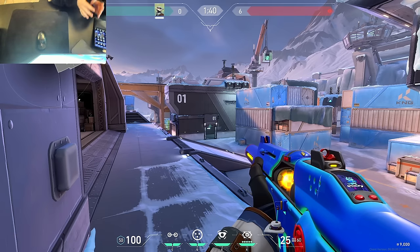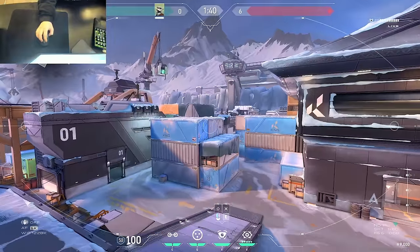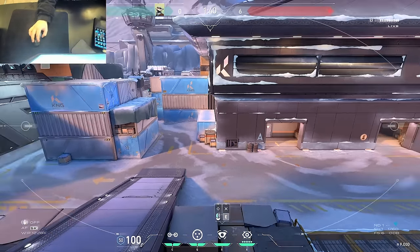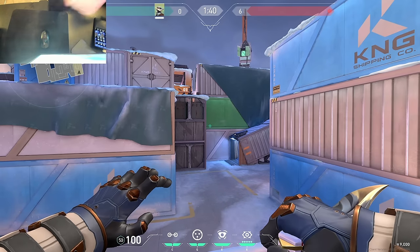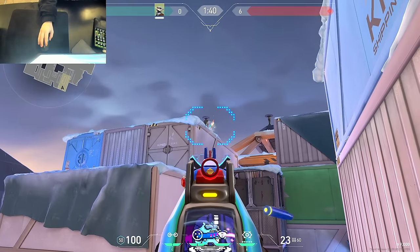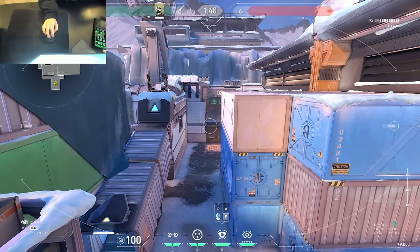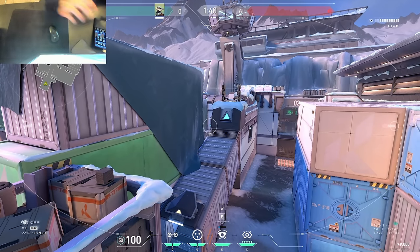For mid attack cams, there are two different ones I like. The first one I already showed you in the flank section — just toss it here, which lets you see into the new window and gives you good info on anyone trying to flank you. The last cam I use when I'm actually going to mid myself or when my team's planning on pushing mid. Get up on this cargo container and throw your cam on this high part of the snow right here — you can get a really good angle on mid, which lets you see boiler into the window, and you can sometimes catch people coming in and out of this door.